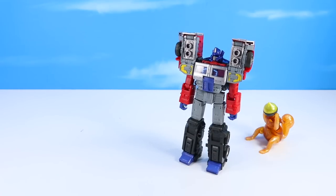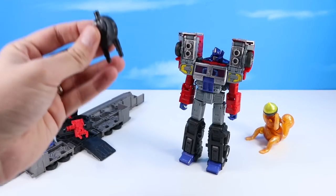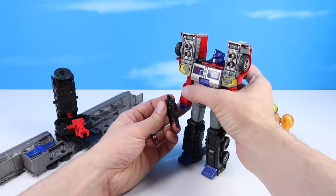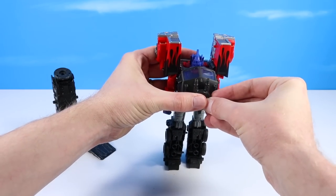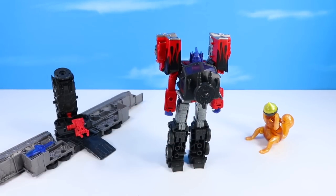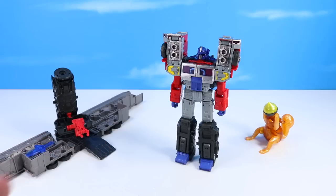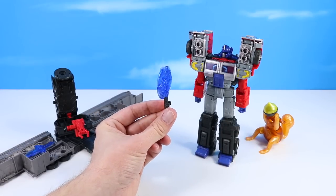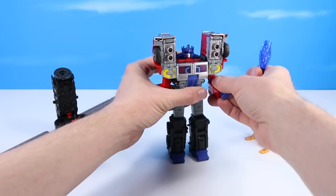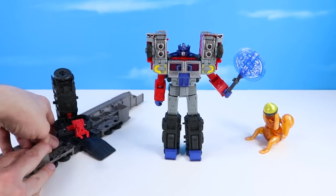Now to weaponize him a tad, you take out your trailer and this piece on top of the trailer is actually removable. You can use that as an extra for Prime — he can hold on to that or you can place it onto his back. There are plenty of little extra spots for these accessories. You can even place them down on his leg or up on his speakers for great dance moves. I keep calling this his shield when, in fact, it is more of his power axe, his energon axe. We can use this with the stick out to hold on to, and the sword over onto this side.